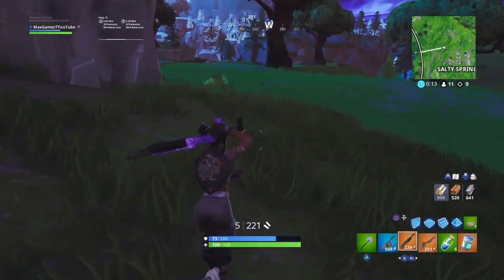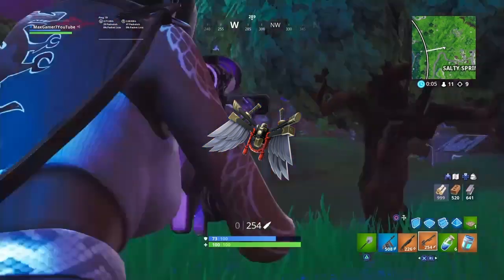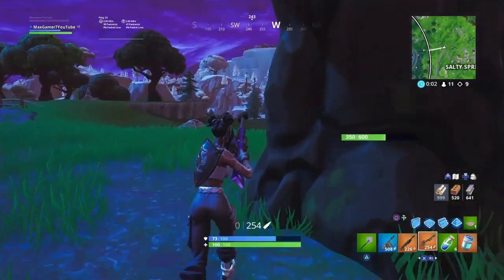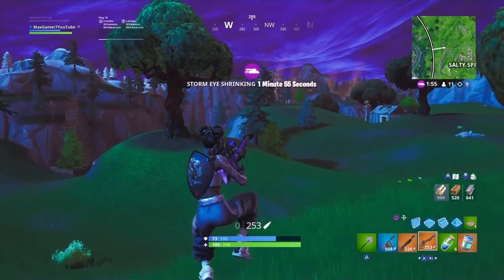Moving into the number 12 spot we have got one of the newer back blings in Fortnite — the Bladed Wings. I'll be completely honest, I have got no clue why a diver skin matches together with metal wings so well. Like it's pretty weird, but the two go together pretty nicely and I highly recommend you try this one.